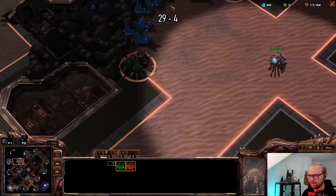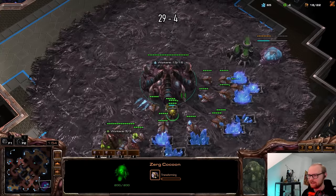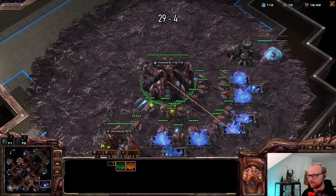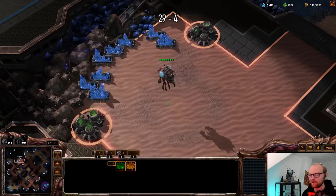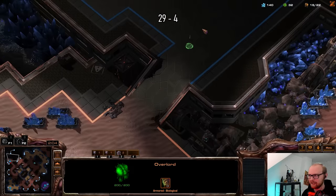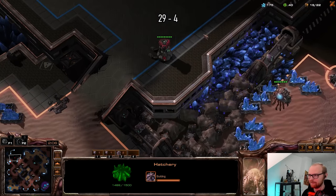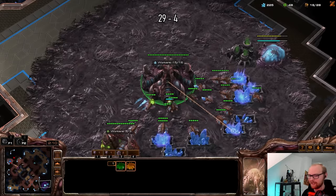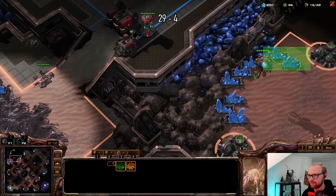The overlord sees he's going to make a bunker next to it first — that's not too committal, just 100 minerals, so that's a pretty good move. That probably means he's making marines instead of a reaper, which is also the right move. If he made a reaper first, this hatch is going to live forever. Oh, he went reactor first — that is very interesting.